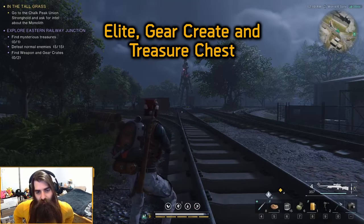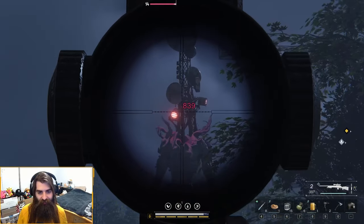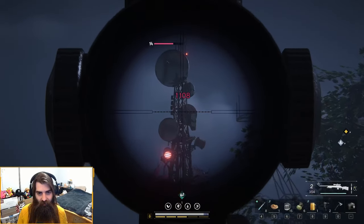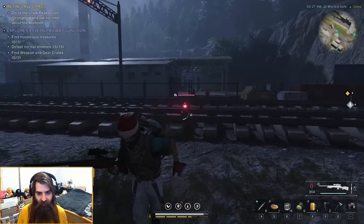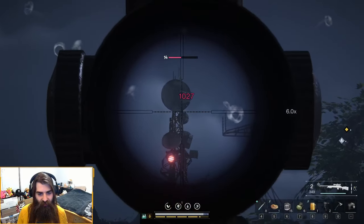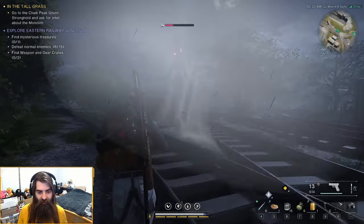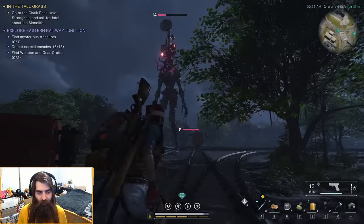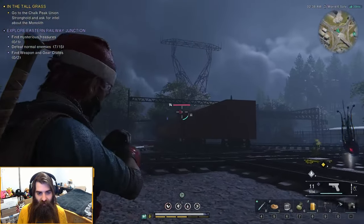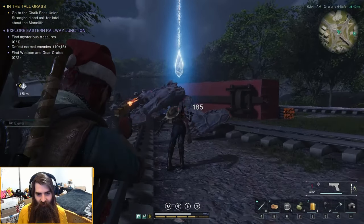We're at the Eastern Railway Junction and I just found another Siren Head boss guy. He's going down. Damn, this guy's pretty tanky for level 14. I feel like I'm being ganked — and I am indeed. How did that just go through that? Okay, how about we just end this quickly. There we go. Didn't you know, feller? The bigger they are, the harder they fall. Ha ha.